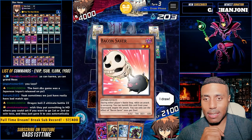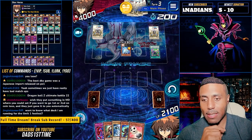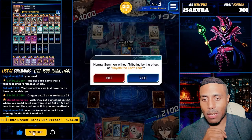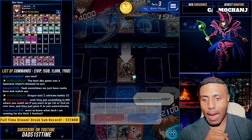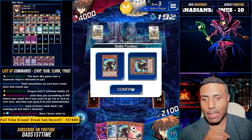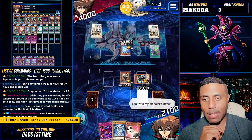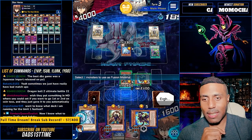That was easy. Bacon Saver. Thanks. I will normal summon you. Join me. I summon a monster. Activate my monster's effect — special summon you in defense. Come out. I spell my activate. Fusion summon.